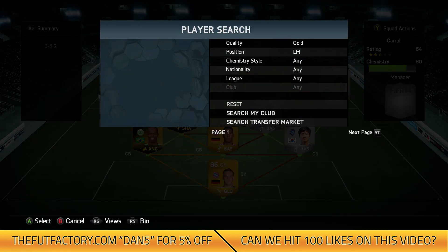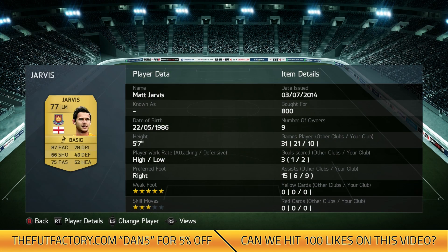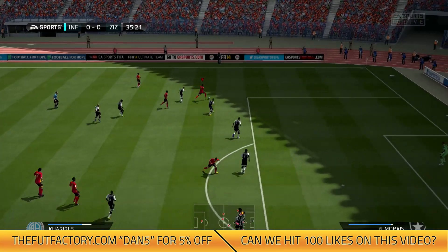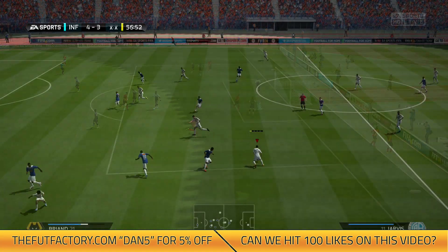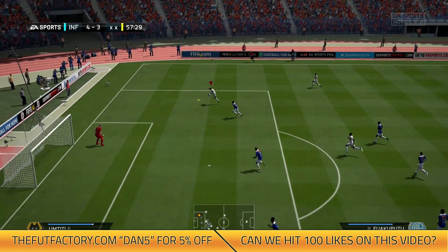To complete this midfield in the left mid position we're actually using Jarvis — you wouldn't expect that. He's 77 rated with 87 pace and 78 dribbling, with a high attacking work rate and low defensive. He's got 5-star weak foot so you can use either foot — that's two 5-star weak foot players so far and one 5-star skiller. He got me 2 goals and 9 assists in 10 games, mainly putting balls into the box for the 2 strikers.